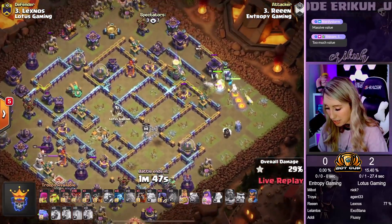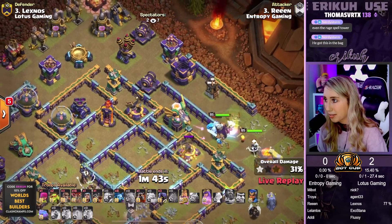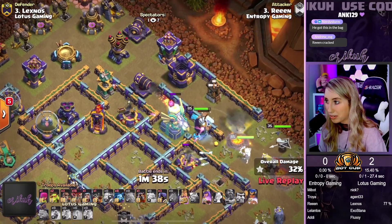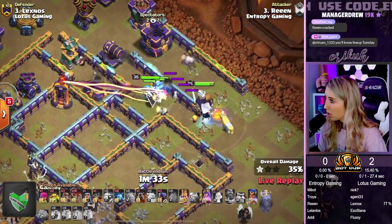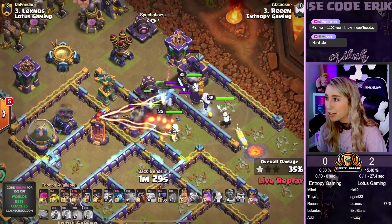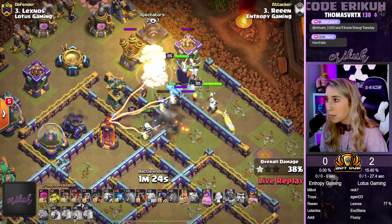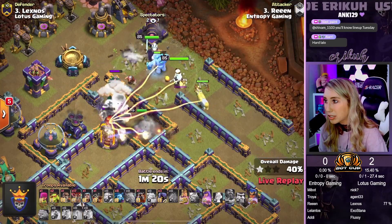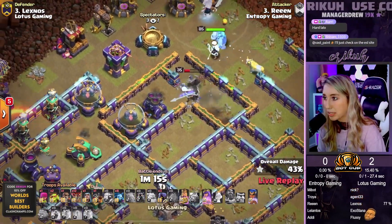Next will be the Multi-Inferno. We're sitting in a Super Wallbreak — one doesn't make it, and the other one is just barely going to make it. But it really doesn't matter because the RC's going to pick up this value. We're sitting in the Loons at the 9 o'clock side towards those Teslas. The Scattershot is still up. RC is going to be low on health, so she will have to pop her ability here shortly. Expo's locked on. Big Bomb appears. A bunch of Skellies pull up.